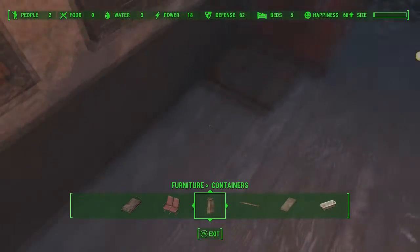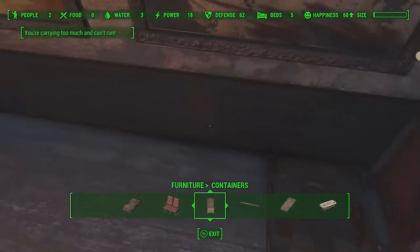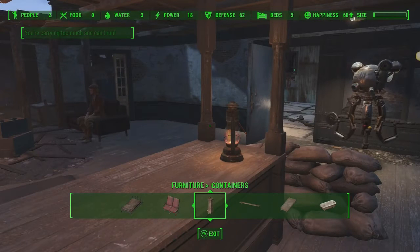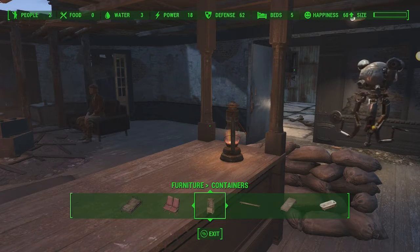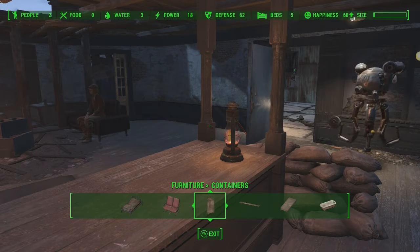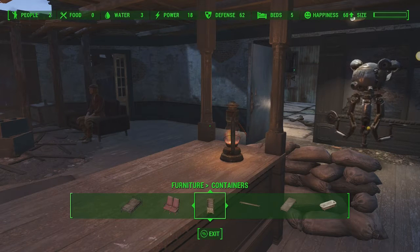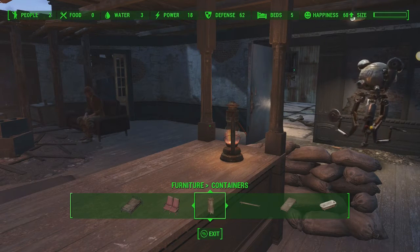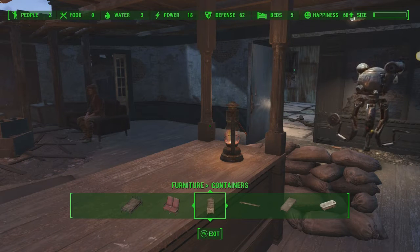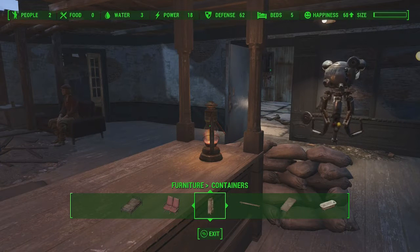You can see that I have a safe here on the ground. Now this can work with any container, including fallen enemies — raiders, super mutants, synths, whatever you kill — this will work with. Because essentially their body becomes a container that has things stored in it: typically a gun, some caps, maybe some ammo, armor pieces. Works great with raiders because they carry a ton of stuff.